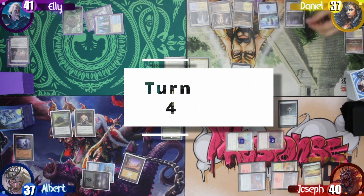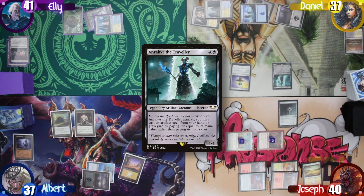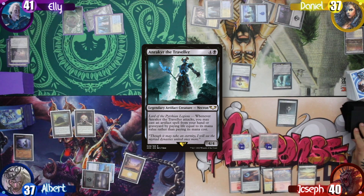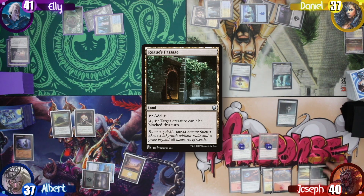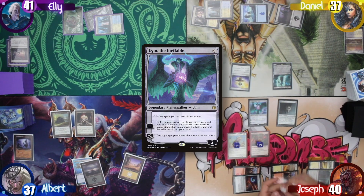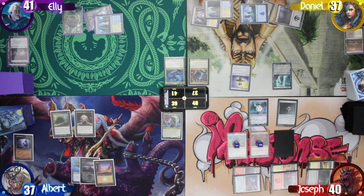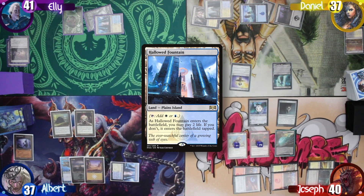Daniel starts his turn, playing a basic Swamp, then taps out to cast Ankh of Mishra — the Traveler. Joseph draws for turn and plays a Rogue's Passage as his land drop. He then taps all his mana to cast Ugin the Ineffable, upticks it to exile the top card of his library face down, and makes a 2/2 colorless Spirit. After that, he ends his turn. I then drop a tapped Hallowed Fountain on the field.